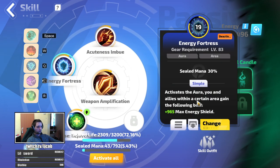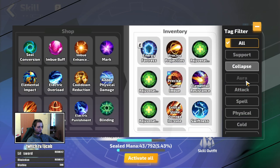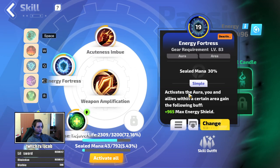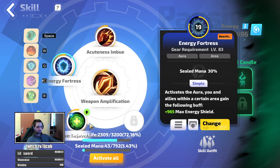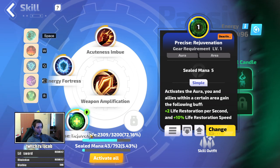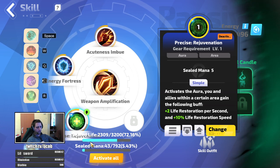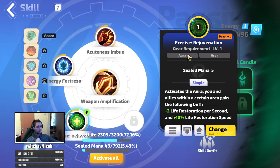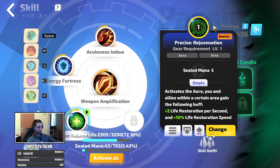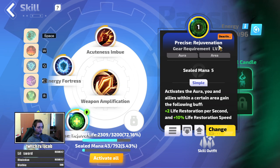Acuteness imbues — because I'm focusing on physical damage and this scales physical damage even further. Then energy fortress to get some source of energy shield, because the build is really squishy and there's no other defensive aura to use. And the last aura here would be precise rejuvenation — I leave it on level one because leveling it higher drops me too low on mana. The precise version gives you 10% life restoration speed.